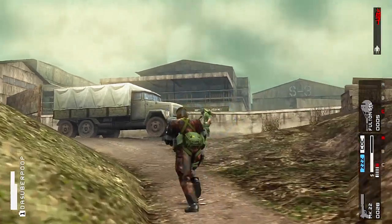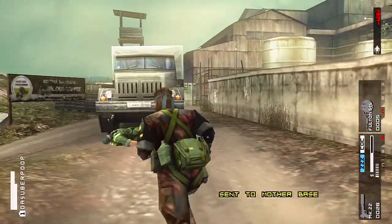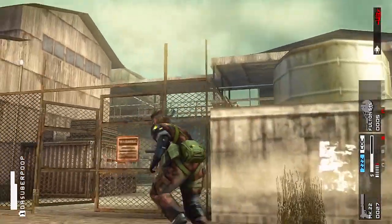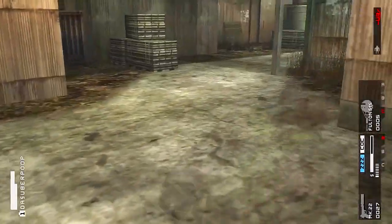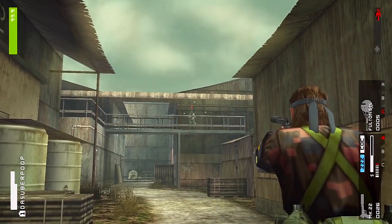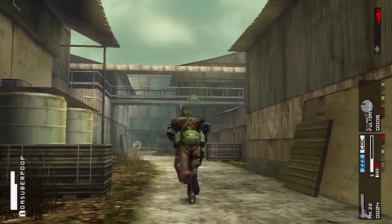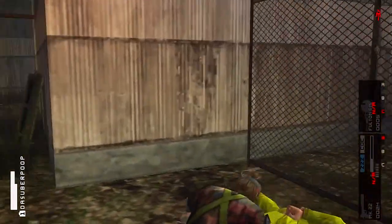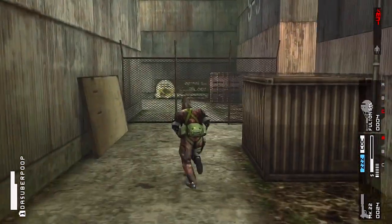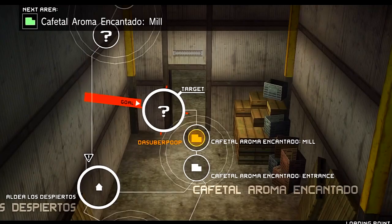My aim is dookie — completely missed that one. Like we saw in the marksmanship challenge, my aim is off. There's another enemy that you need to hit with the Carl Gustav rocket — he's a B rank. Making sure nobody radios in an alert — just taking naps, nobody's calling anything in.